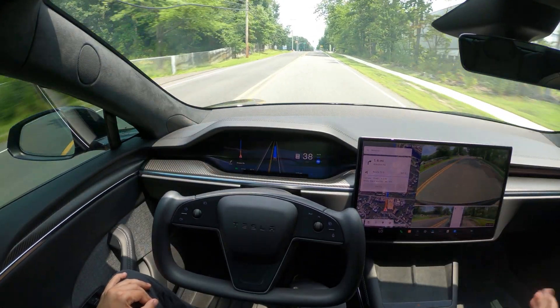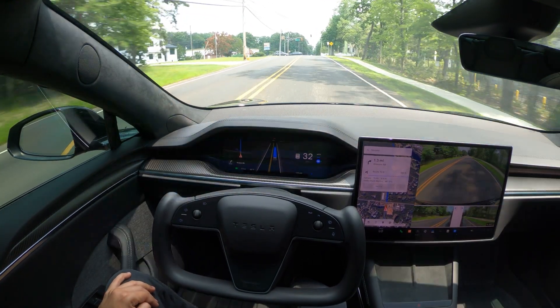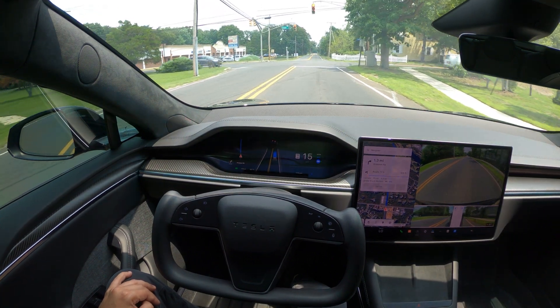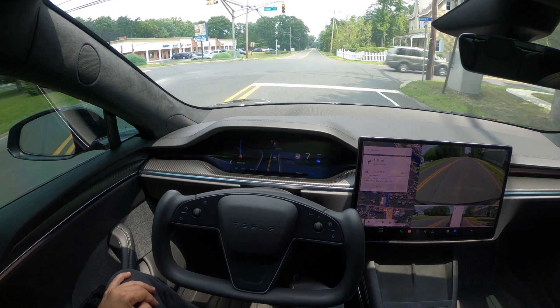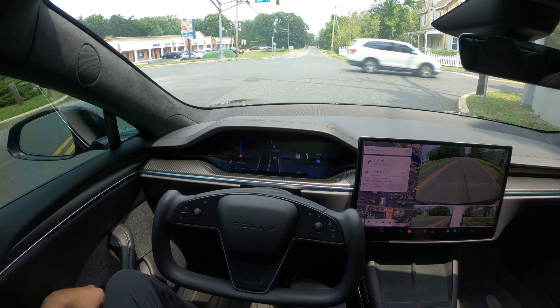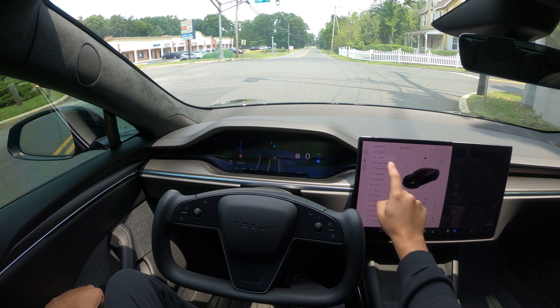So far we stopped at a stop sign and it very naturally moved forward and made the right turn. Now we are approaching a stoplight, slowing down very gradually. It's becoming more natural every single time there's an update to FSD — how the car stops and picks up from a stop light or stop sign. It's pretty much like you're driving yourself.